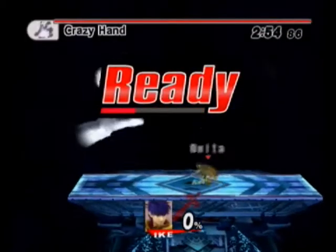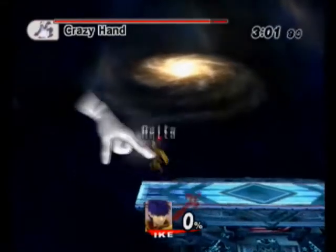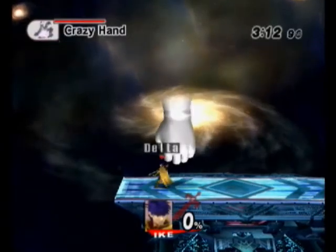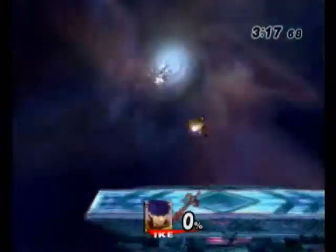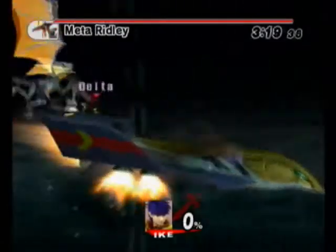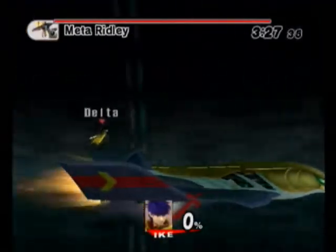That's another disadvantage to using Ike: his Aether recovery is definitely vertical rather than horizontal. There's a little bit of adjustment you can do to make it horizontal, but not very much. However, he does have a Quick Draw move, which is the side B, and you can use that for horizontal recovery if you need to. Keep in mind it's similar to Luigi's green missile — unlike Luigi though, if Ike uses it once, you just keep falling and you'll either make the recovery or you won't. You don't get multiple attempts at it, and you can get intercepted by a boss and not make it because of that.